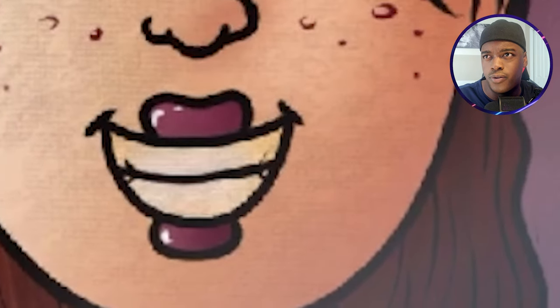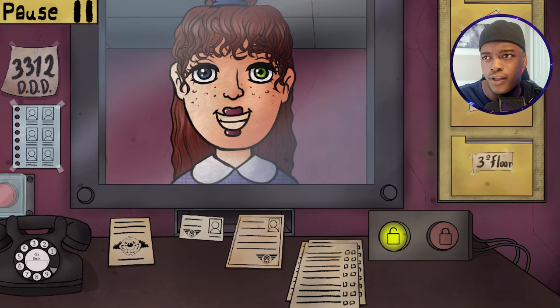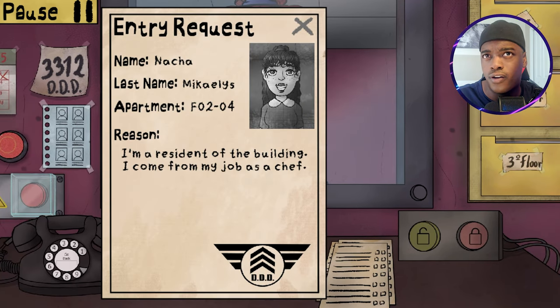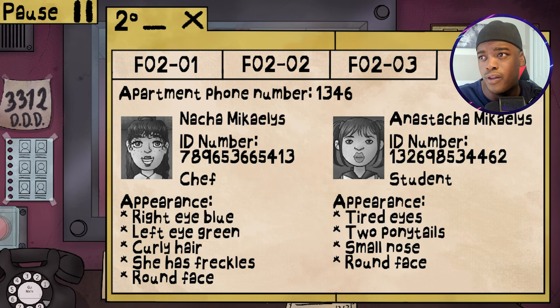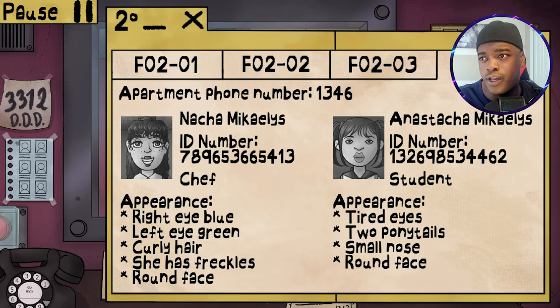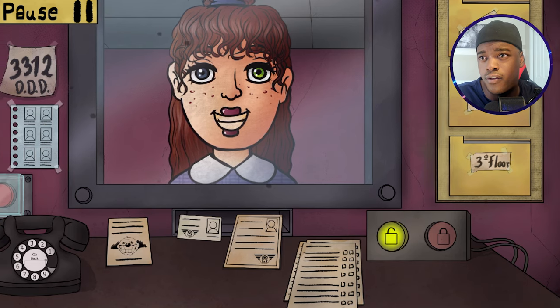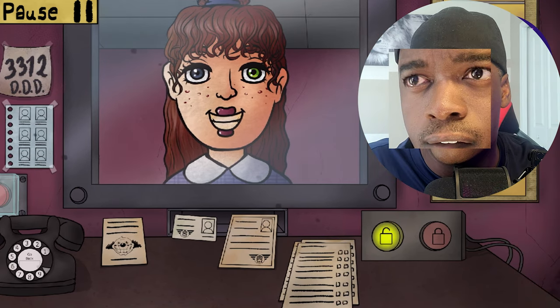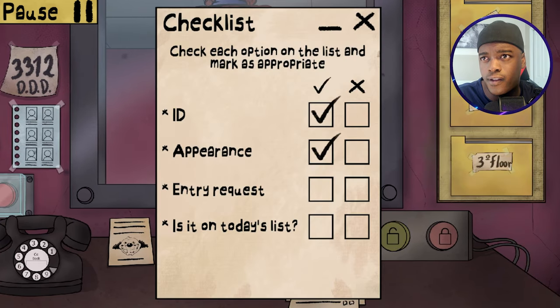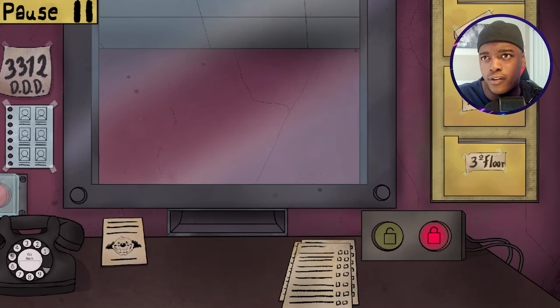What is up with your lips and your eyes? 5413, 2-4. Right eye blue, left eye green - okay, that's right depending on how you're looking at it. Curly hair, freckles, round face. She still looks suspicious to me even with all the right features. Just because they had the eye color right, I think I'll let her in. Let's see.